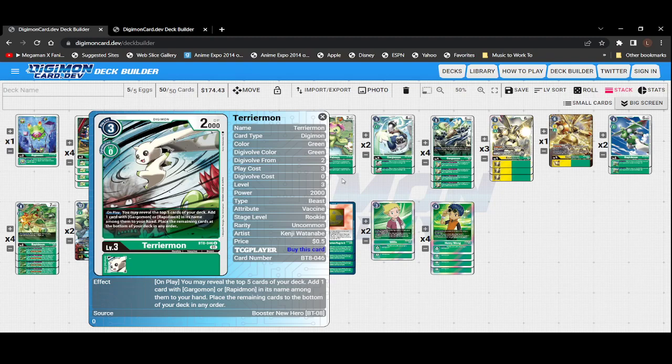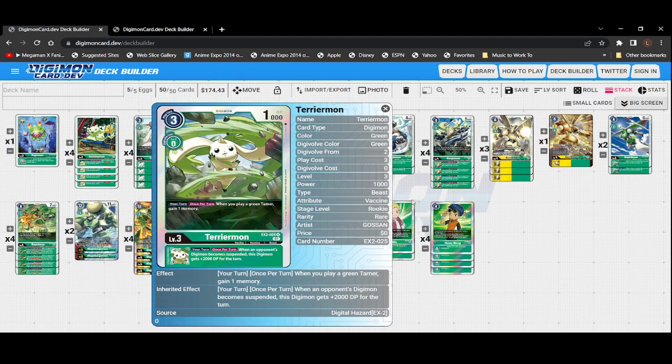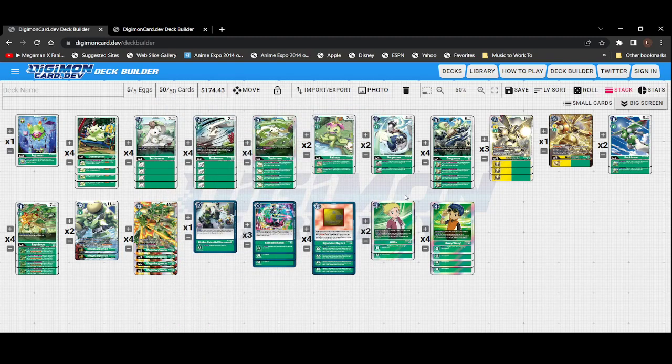Finally we have the newest EX2 Terriermon. Once per turn, when you play a green tamer, gain one memory — making Henry a three-cost tamer, or Willis a two-cost tamer. He also has the inherited effect: when an opponent's digimon becomes suspended, this digimon gets plus 2000 DP for the turn. Mega Gargomon doesn't pack a lot of power on its own, but combining these inherits from Terriermon, Gargomon, and Rapidmon, he can become a force to be reckoned with.